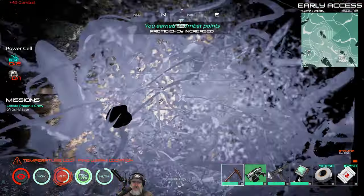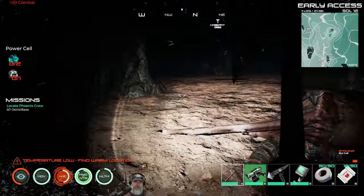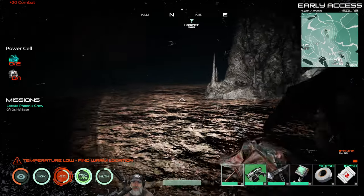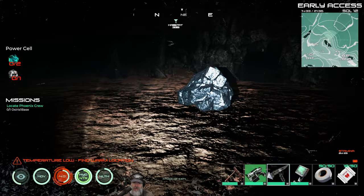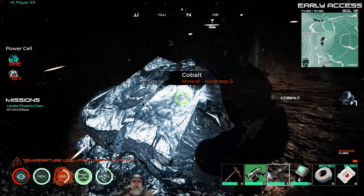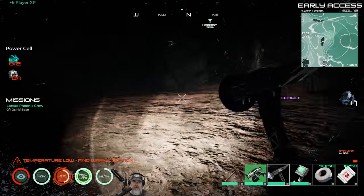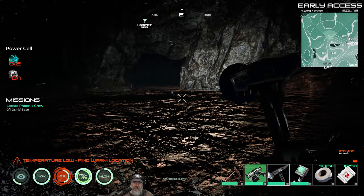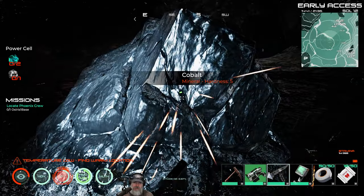We're gonna get the assault rifle sooner than anticipated! Let's harvest these creatures for meat so we can make more meat stews — looks like some clipped through the terrain. I might grab a little bit of cobalt while we're here since I have less than a full stack. Now we basically just wander deep into this mine until we eventually come across the diamond room.